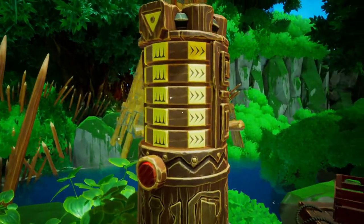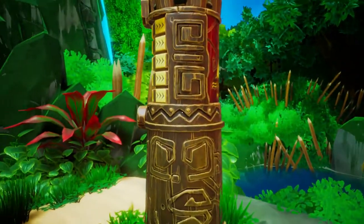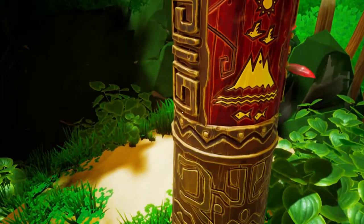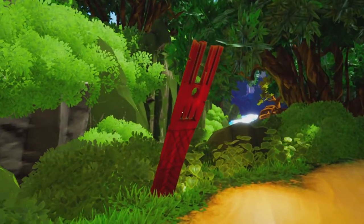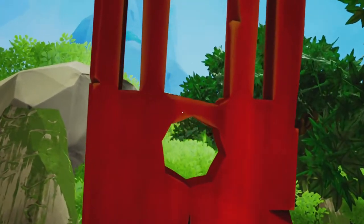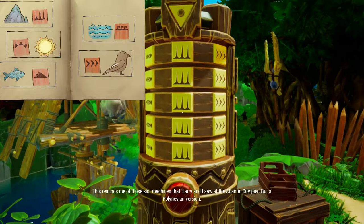Hey, what's up everybody? This video will be showing you the combination to lower the bridge in Chapter 1 in Call of the Sea. The code sequence is found in the back of the puzzle. You are able to break the code as you walk around and interact with objects in Chapter 1, but you do not need to decode the puzzle in your journey before you enter the solution. You are able to just go straight for the solution with this video.